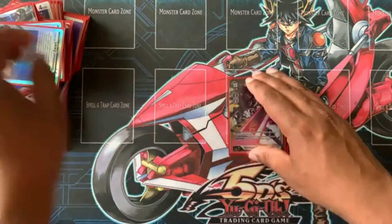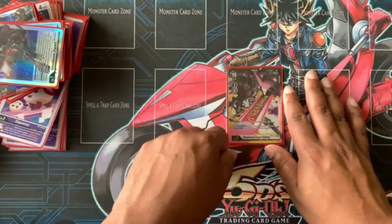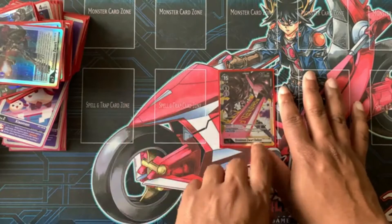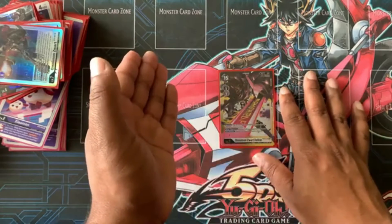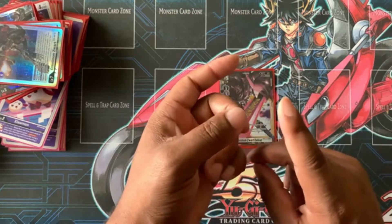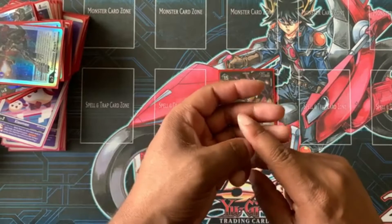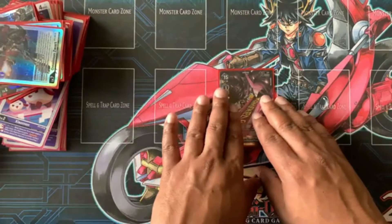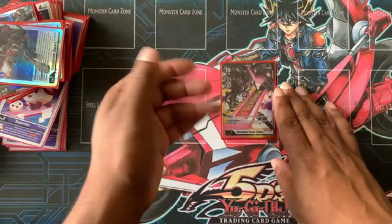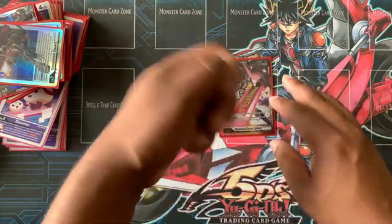Omnimon Zwart Defeat — I've had it numerous times in my security stack, but when I actually use it as a Digi-burst effect: delete one of your opponent's Tamers. There goes Joe and Zora, there goes a Red Tamer, there goes Akiha. You're hitting something, getting rid of something. And then on deletion, you delete one of your opponent's Digimon — it doesn't have to be suspended or unsuspended, it just dies.